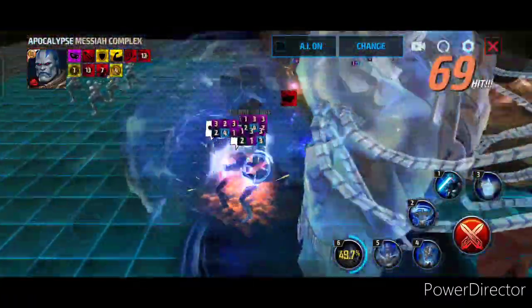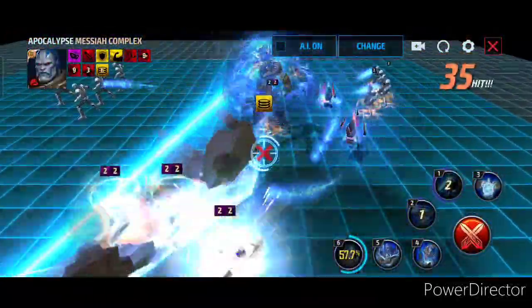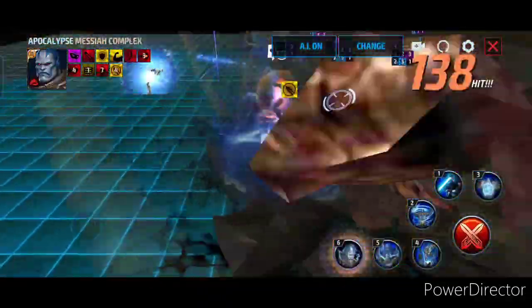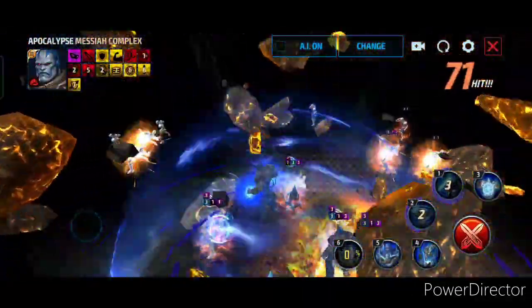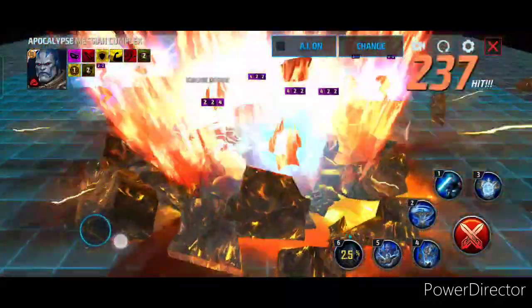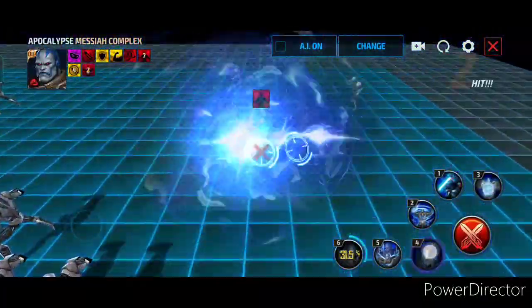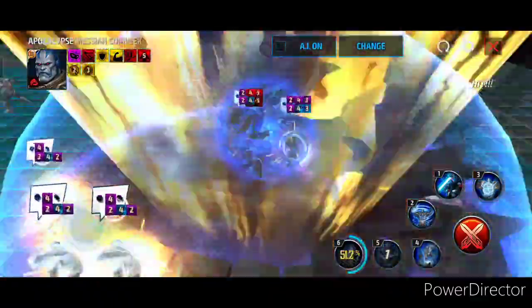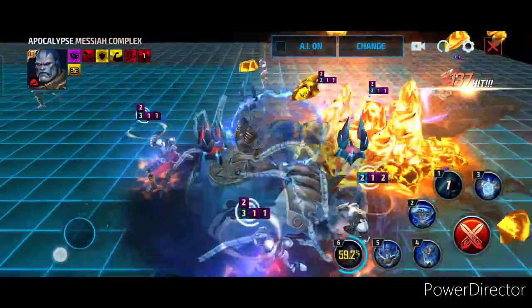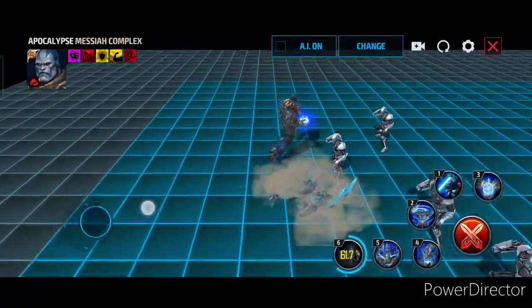I have shown you two rotations. The first one: 4 cancel 5, then 3, then 2 and 1, and after it finishes we go 4 cancel 5 again, then 3, then 2 cancel 1 cancel tier 3 — or just the tier 3 skill. That was the first rotation. The second rotation I've seen before was basically 3 cancel 4 cancel 5 — you can let the third skill run a little bit more — then 2, 1, then again 3, 4, 5 and tier 3.